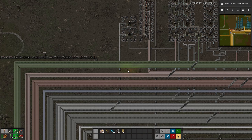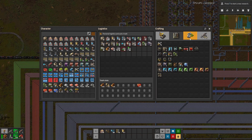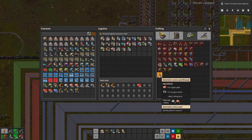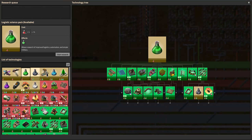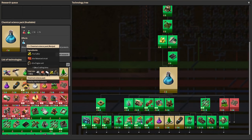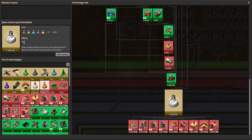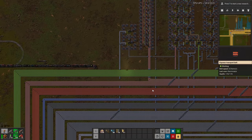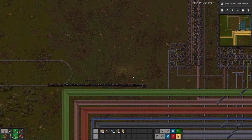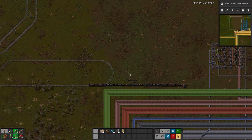However, logistically it will be far more difficult to do science at a large scale than rockets, because rockets only require the simple parts to make a rocket. Science requires a vast array of materials — red science at larger scales is quite a lot, green science requires increasingly more complicated and expensive materials, and space science requires the rocket. Supplying all sciences at a large scale, say 1,000 science per minute, is quite a bit more complicated logistically than rockets. But conceptually it is still fairly straightforward because you've already done it.